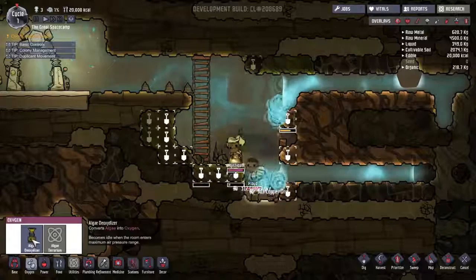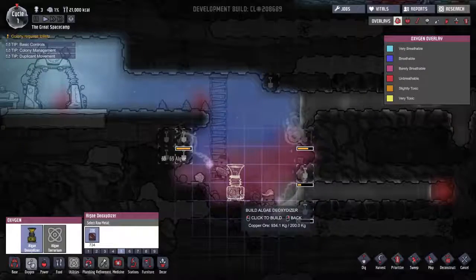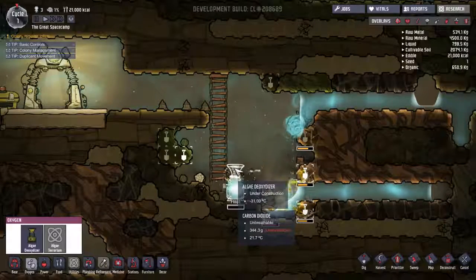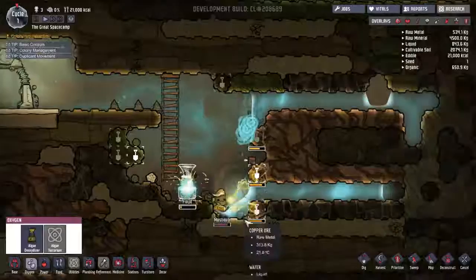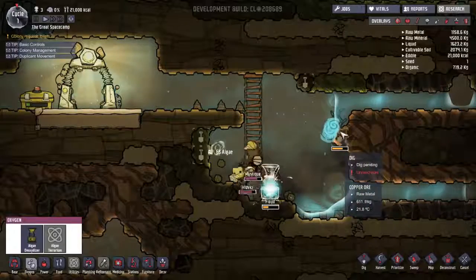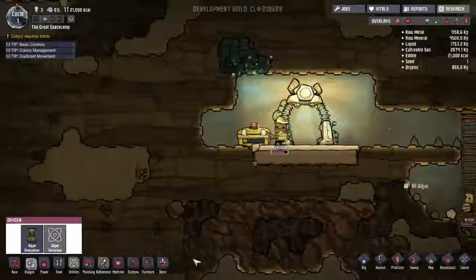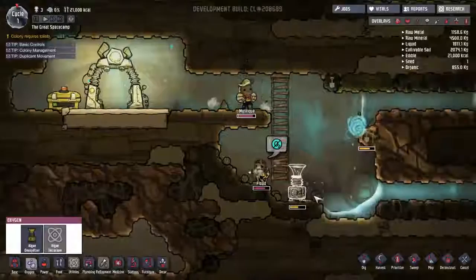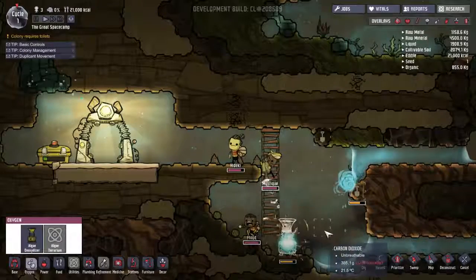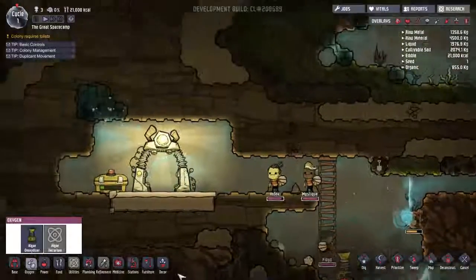We're going to dig out this algae because we need it. We need an algae deoxidizer, which converts algae into oxygen. We'll place that to be built down here. Does it need power? I don't think so but it might. We're getting a little copper — this vertical water is totally freaking me out. We need toilets too. There's low oxygen here now; oxygen rises, carbon dioxide is heavier so it falls, which is why I'm putting the oxygen generator down here.